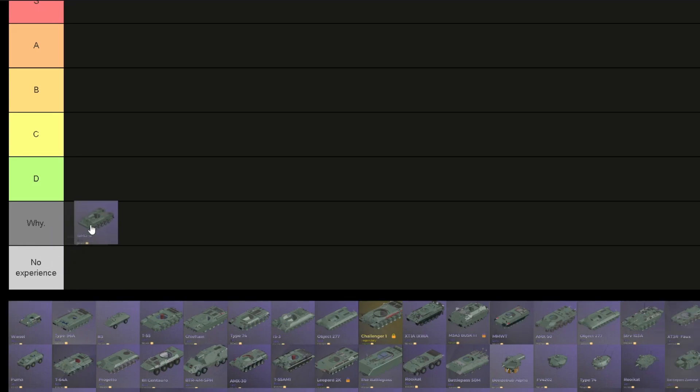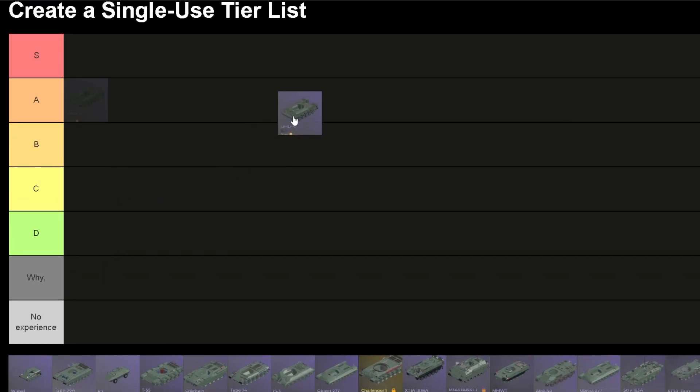First of all, the BMD-4 hull. In my opinion, with its very fast speed and hydropneumatic suspension, it goes in tier 8. It has no crew members but unfortunately no ammo storage, so it doesn't go on S. It's just A for me — it really works well.